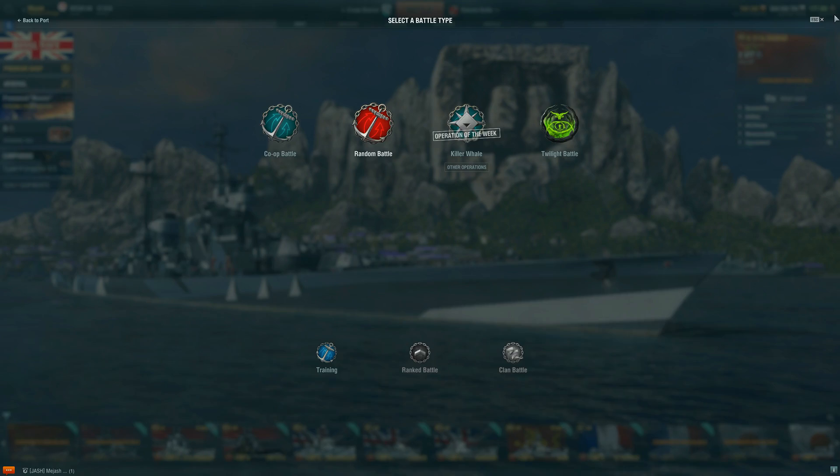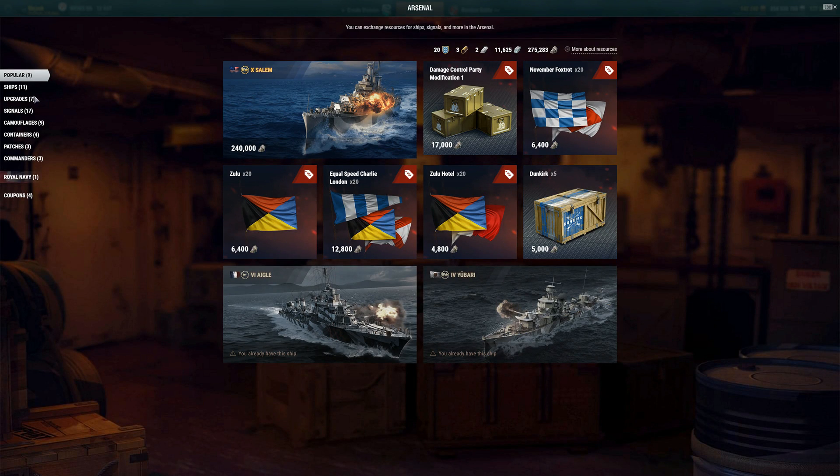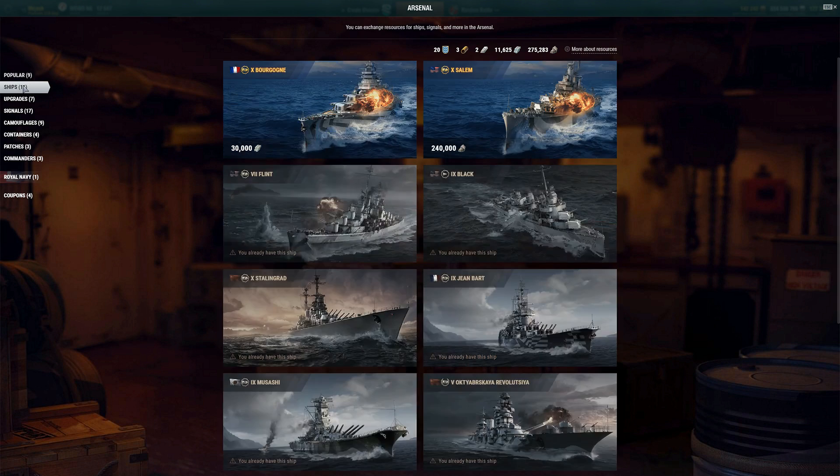So here comes my fix. What if these ships weren't steel-gated but time-gated? At first, these ships are only available for steel — that still incentivizes people to play competitive game modes. Then, one calendar year after they become available for steel, they become available for coal. So at first you still want to earn steel through clan battles and rank battles, but after a set amount of time, they become available to everyone.